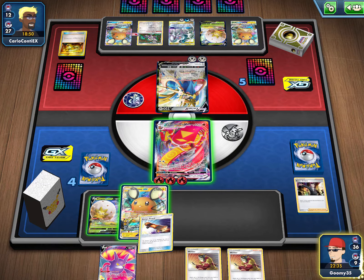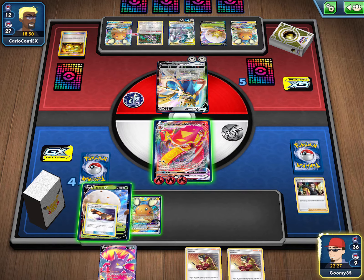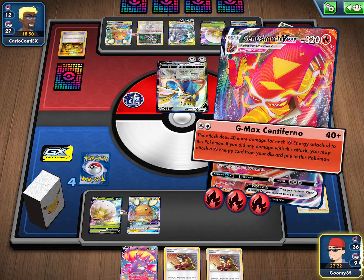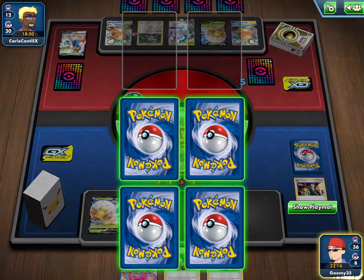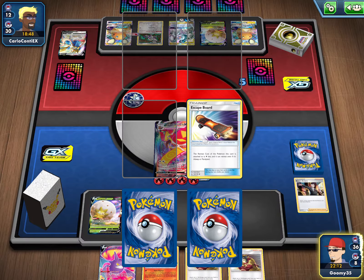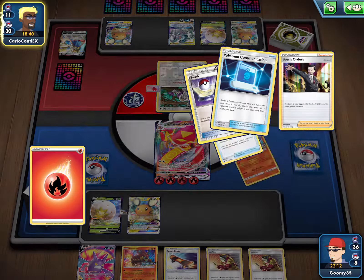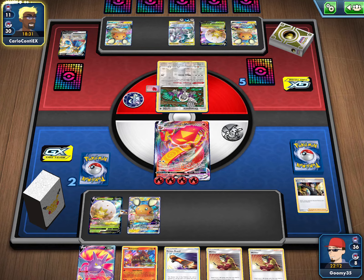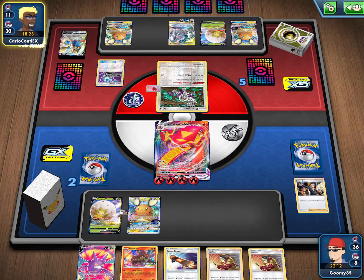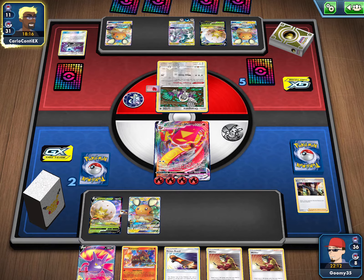We're gonna go Goss, then Boss Zacian. Might as well put a Skateboard on her — no Great Catcher, okay. That's pretty good. We put a Skateboard there, and then we're going to use G-Max Centiskorch, knocking out his Zacian for two prizes. We can also get energy on Centiskorch, which seems pretty solid. There's a Volk and an Escape Board. Hopefully we can dig for our last two Boss orders. There's an Energy Spinner from our opponent — a fail; not surprised. There's a Primate Wisdom — not looking good for our opponent at all.